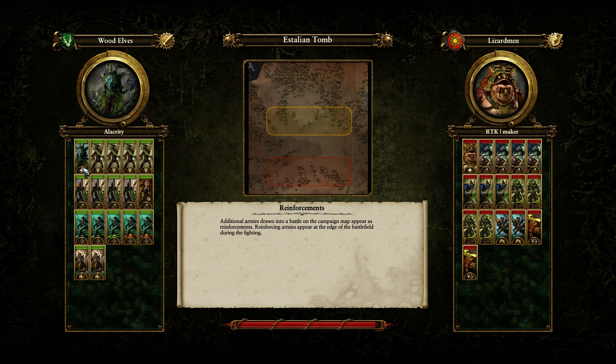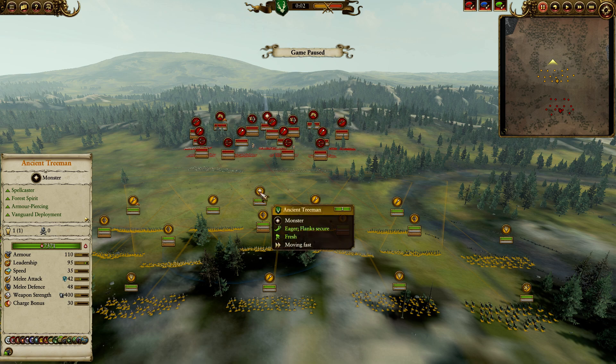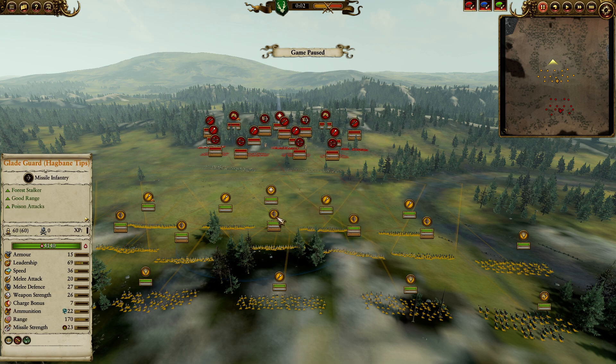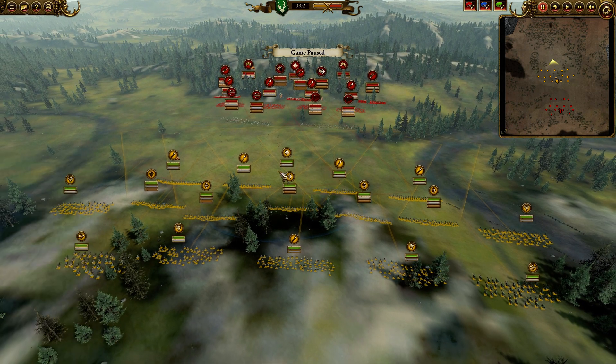I went with the Ancient Tree Man here because I wanted a really cheap terror source. Most people like to go Durthu, but Durthu a lot of times just gets kited. You're spending a lot of money on Durthu too. The Ancient Tree Man costs about 400 gold less, has Lore of Life so you don't need a secondary life caster just for Earthblood, and also has the Acorn of Ages and Call of the Woods. He basically has the same defensive stats as Durthu but just has less melee attack — 42 vs. Durthu's 65. But if you're getting kited anyway, you're not doing damage, so I prefer a cheap tanky terror-causing monster and going wider with my army.